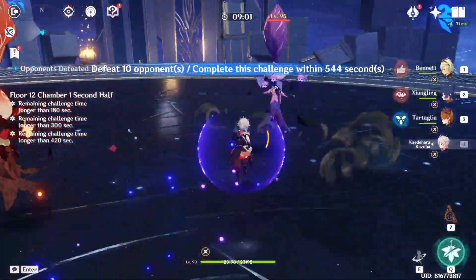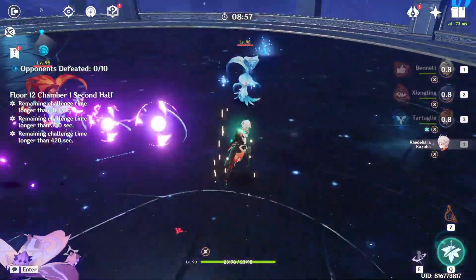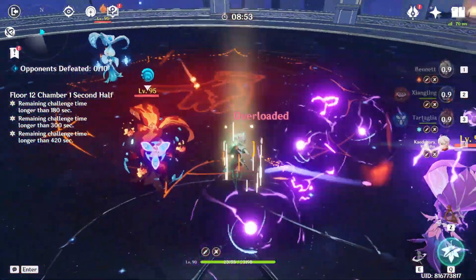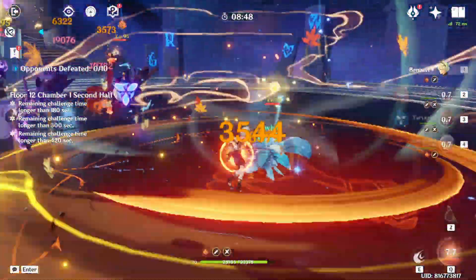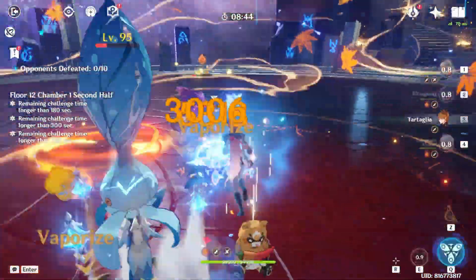The second half starts off with Vortex of Flowers. I use Childe to apply Hydro, followed by Kazuha to swirl the Hydro, Bennett to apply Pyro, and then Kazuha to swirl both the Pyro and the Hydro, so that both of their resistances are decreased by my Viridescent Venerer set.